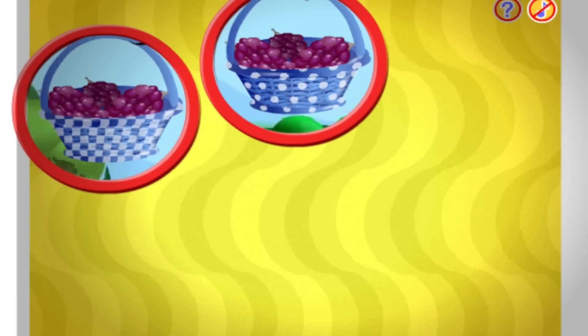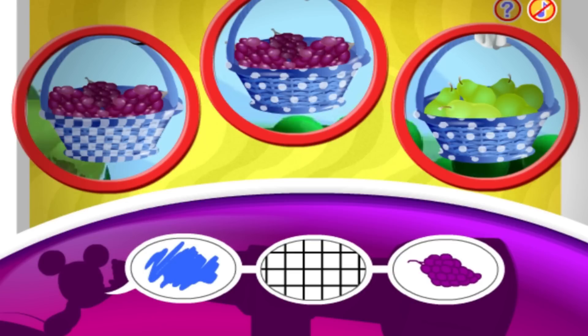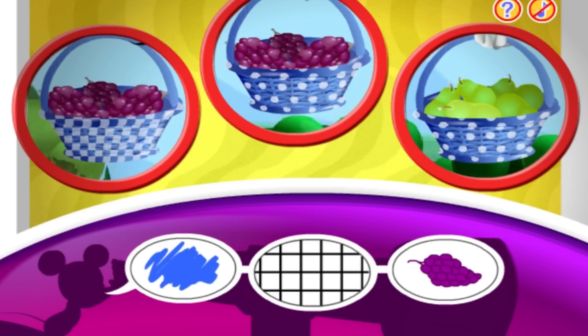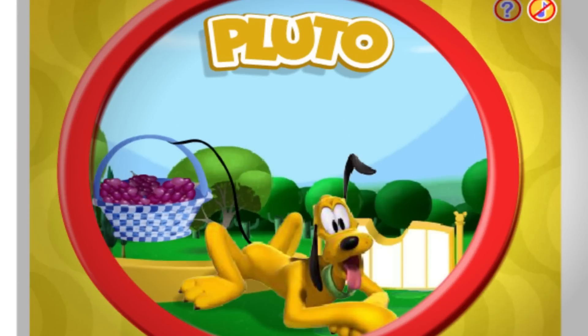Now I spot one, two, three fruit baskets! Can you spot the fruit basket that matches these clues? Blue, checkered, and grapes! Gosh, you're good at this! Pluto is carrying the blue checkered basket with grapes!